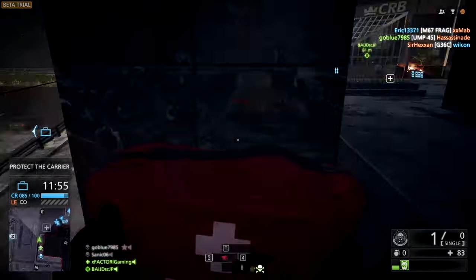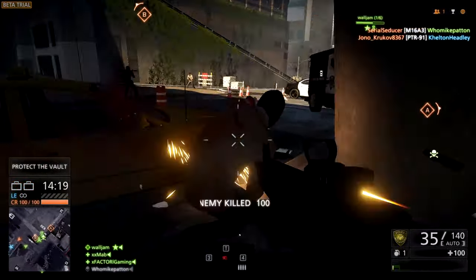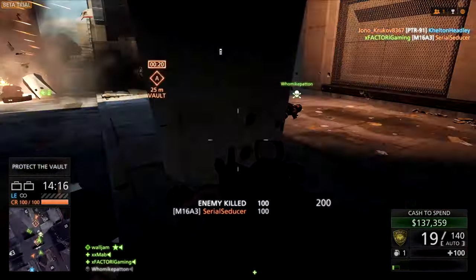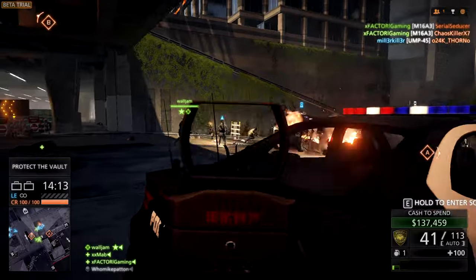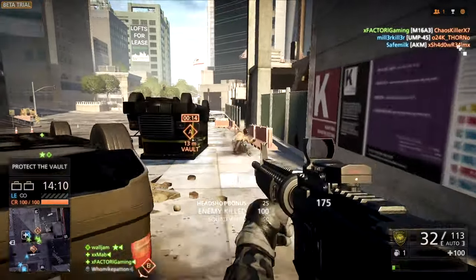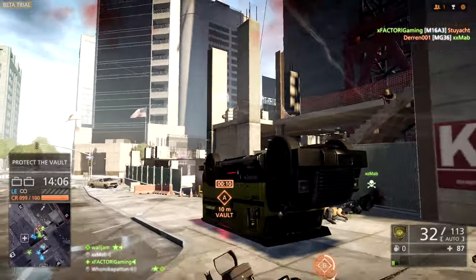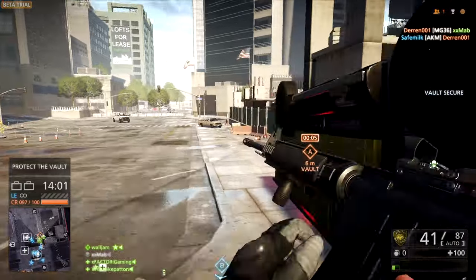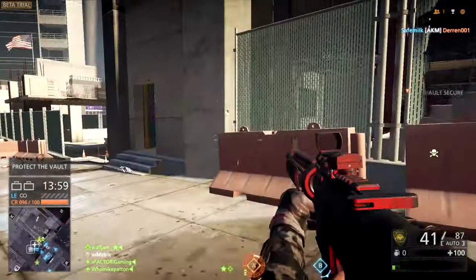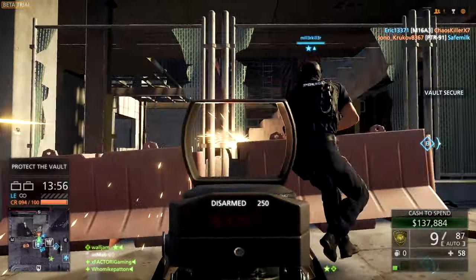If the AKM is too much recoil for you, the M16A3 is back and it shoots roughly 800 rounds per minute. The AKM says it shoots 900, but it clearly does not — it's probably somewhere in the range of 650 to 700. So the AKM rewards accuracy. The M16A3, with its lightning-fast reloads, is a beast up close and at medium range.